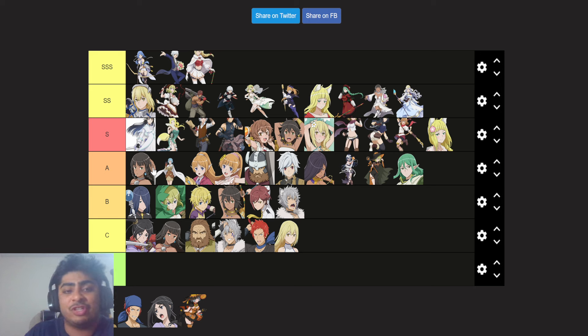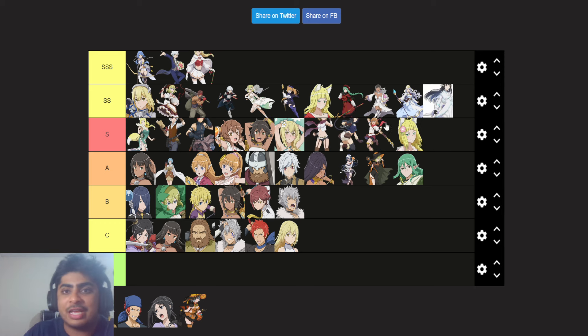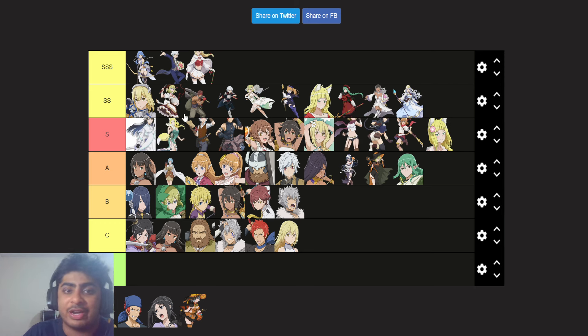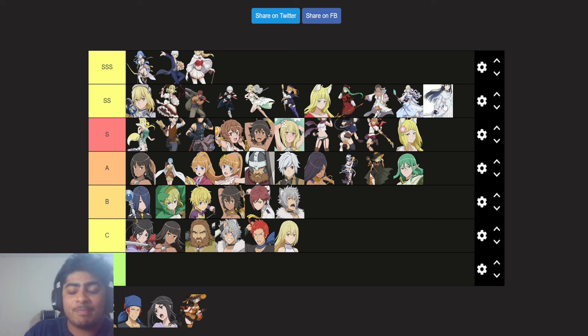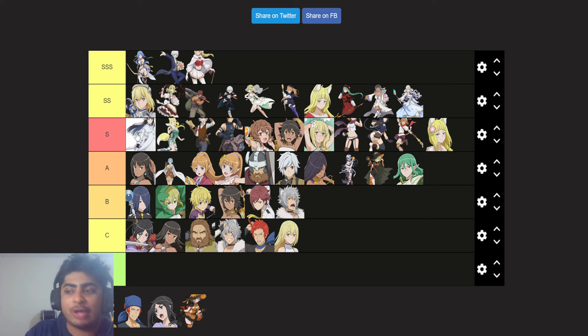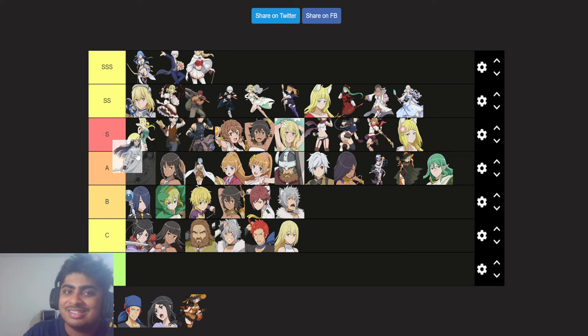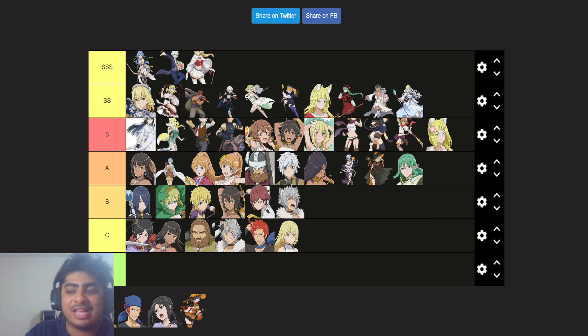Not gonna lie, this is actually the second time I'm recording this video because I've been of two minds about placing her in SS or S. In the previous recording I placed her in SS, but using her in various game modes — ranking events, Abyssal Exploration, MSS on auto — I just found Otaro to be better overall. So I'm going to move Philvis from Double S back down to S.